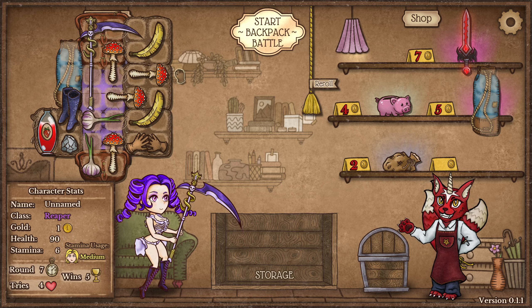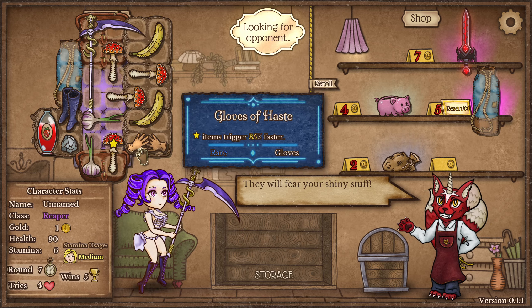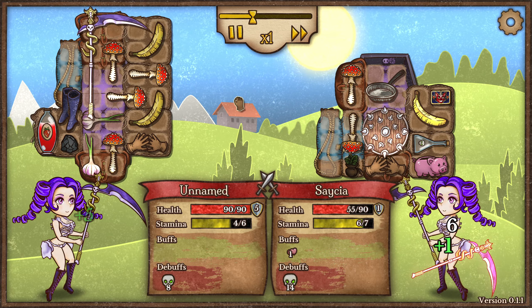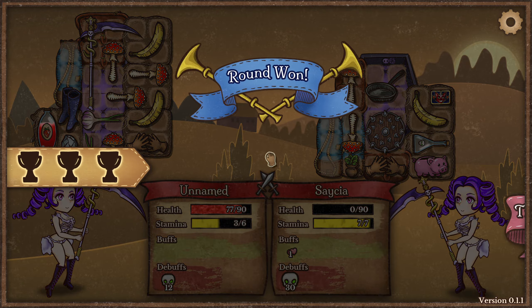We have medium stamina usage, I think it should be fine. I could probably move the Gloves of Haste on that side. 14... 19... 23! Those debuffs are out of control.